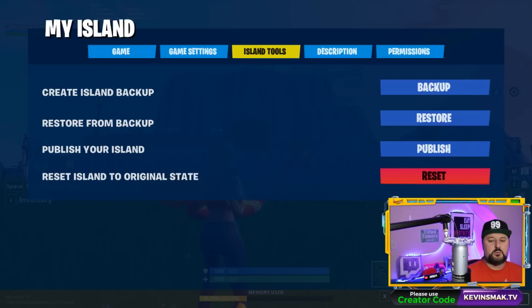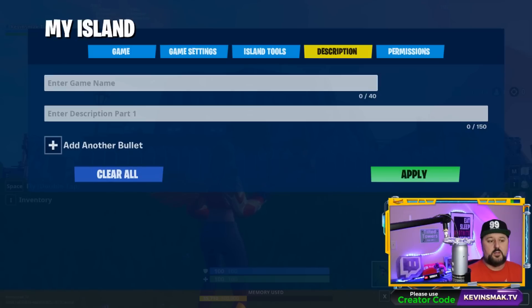Now we're going to island tools. Here you can back up an island just in case anything happens — you can restore it later and bring it back to its current state. So if you finish your island, back it up here. If some friends get in and destroy it, you can restore it. If you have a code, you can go ahead and publish it. Reset to original island — if you want to reset and start blank, you can do that. You can always back it up, reset it, and then restore it if you change your mind. You can also add a description — enter the game name and a description.